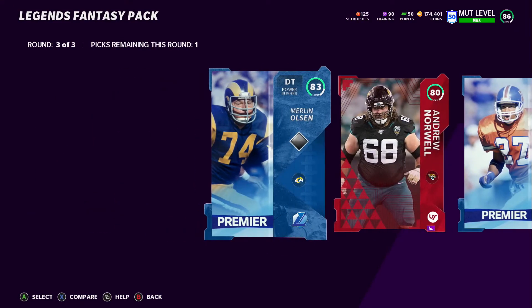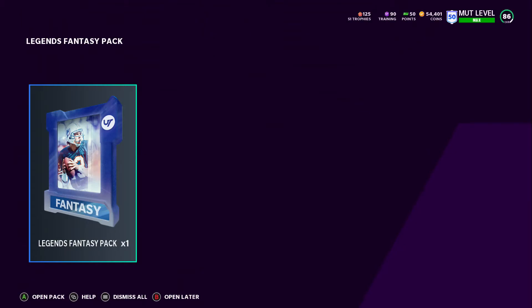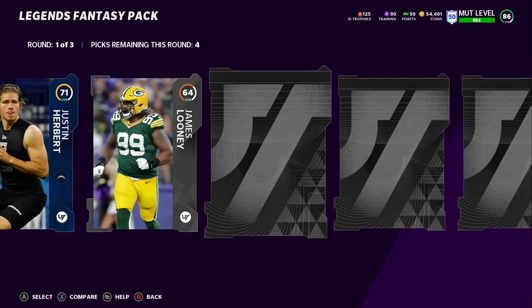Right here we don't really get much — just 83s, about 25k either way, pretty much. We're going to open another Legends fantasy pack and an elite pack and just pray to God we get an insane pull. We deserve this insane pull, right?